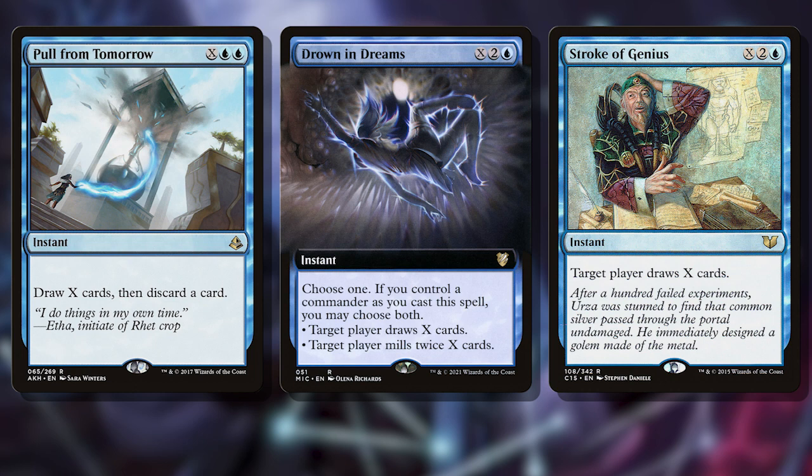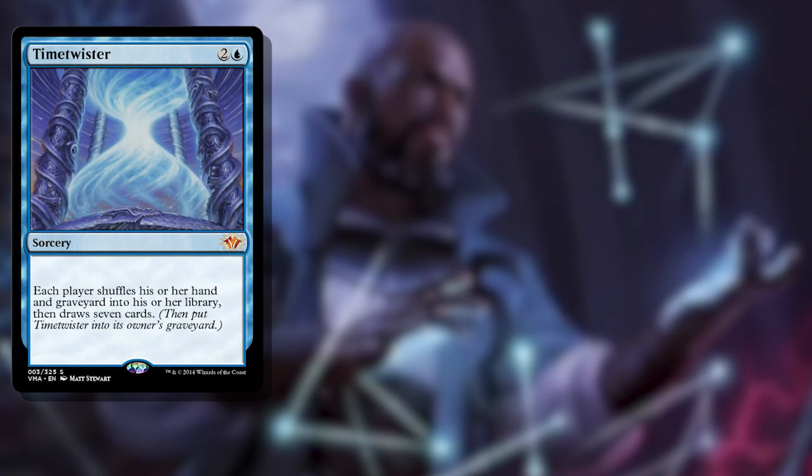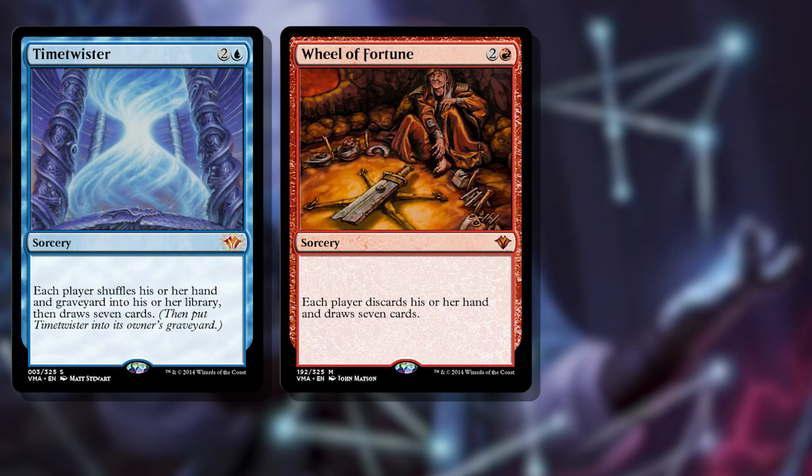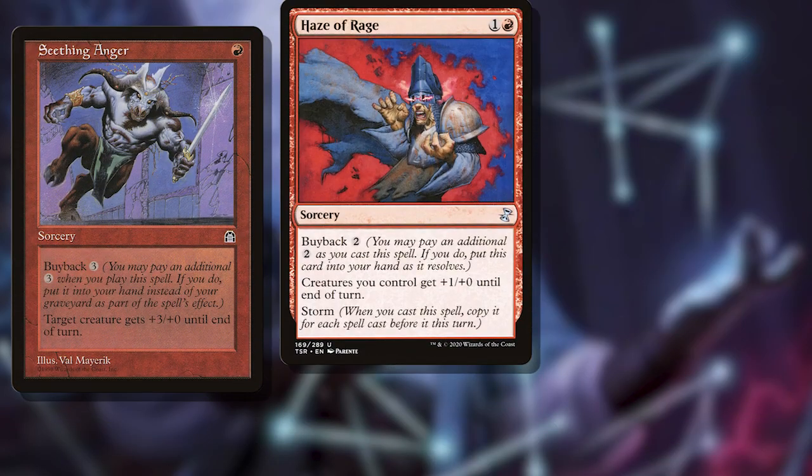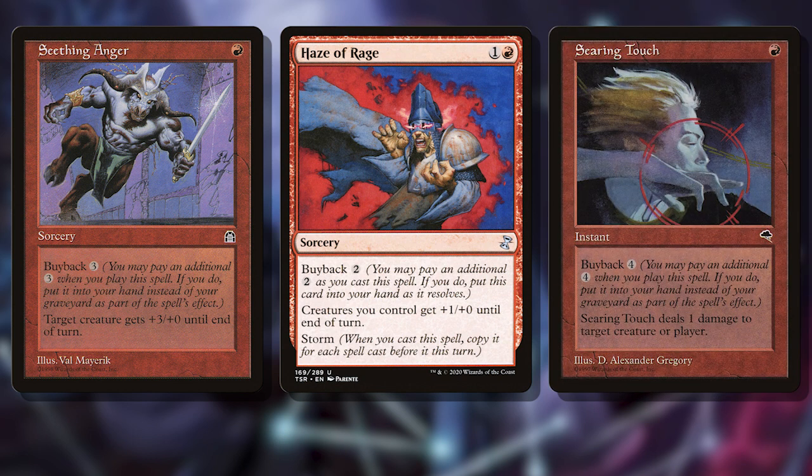Even in a baseline scenario, reducing the cost of a Time Twister, Wheel of Fortune, or Past in Flames down to a single mana is a huge benefit, ensuring we can make much better use of resources when our spells mostly only cost us a single colored mana. But the biggest interaction is with buyback spells. In particular, we have Seething Anger, Haze of Rage, and Searing Touch. Vadric's cost reduction reduces buyback costs, which means we can continue casting these spells over and over again for just a single mana, either making Vadric's power huge or burning our opponents out.